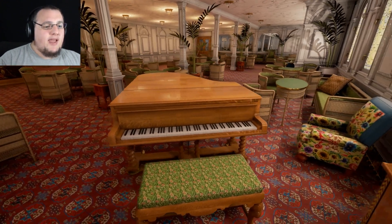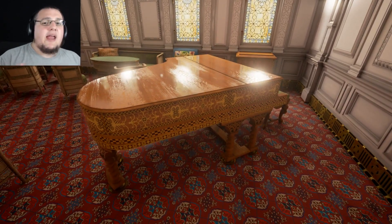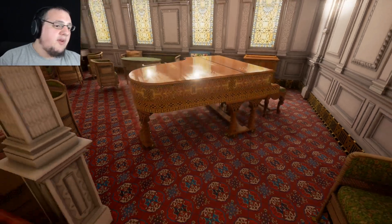This is a Steinway Model B piano. These were provided to Harland and Wolff, the ship's builders, as kind of blank canvases. The artisans at Harland and Wolff would do all of the gold inlay and design to make them truly unique pieces of art. There were six Steinways on board.